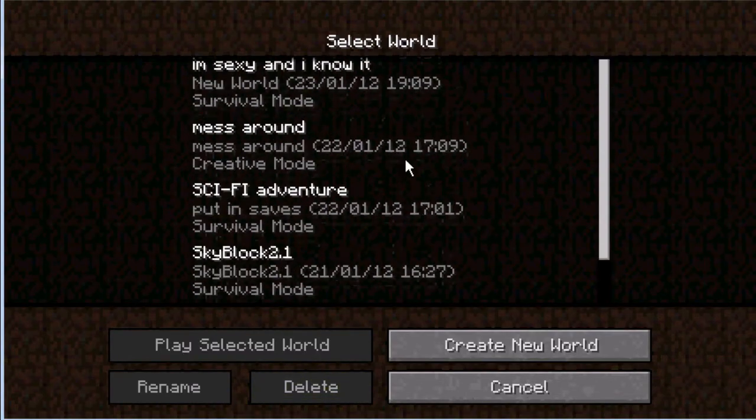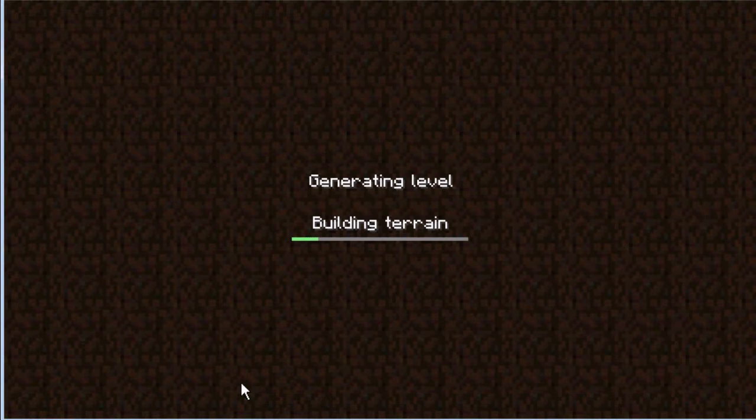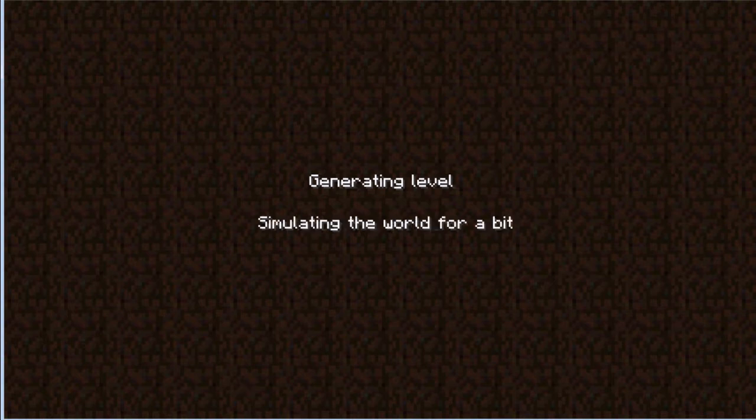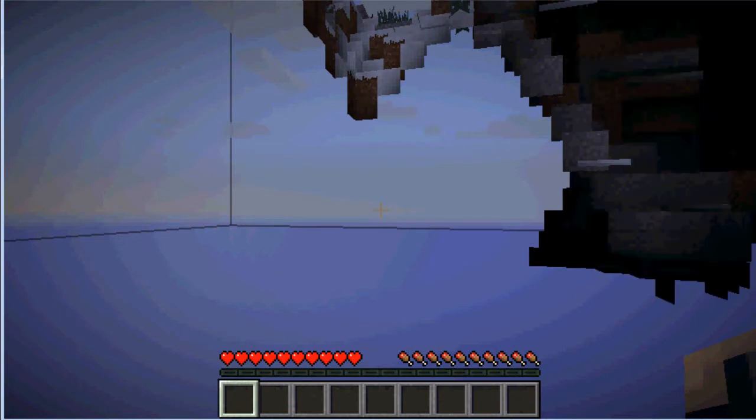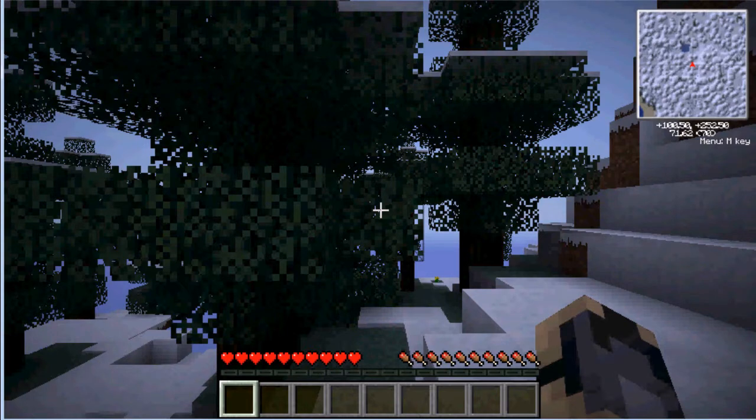What's up, and today I'm going to be showing you how to make a snowman in this video. Snowmen are proper cool — definitely the coolest thing you can have in Minecraft to help you. They make wolves look like nothing; wolves are crap anyway. So okay, let's just start this tutorial.